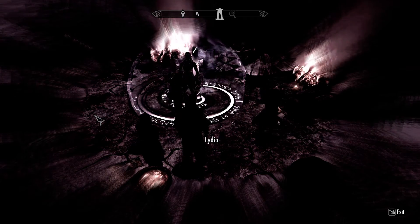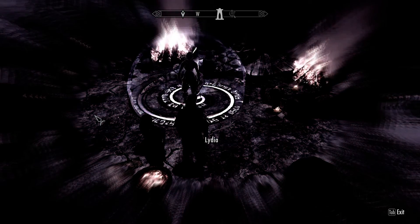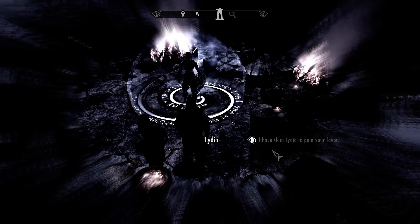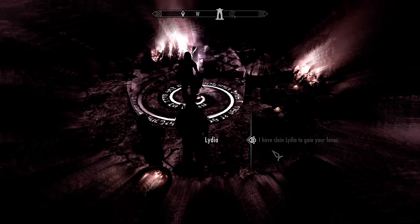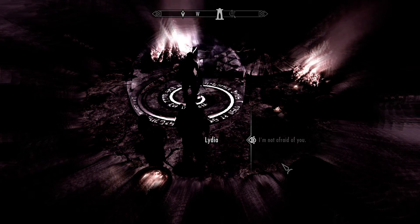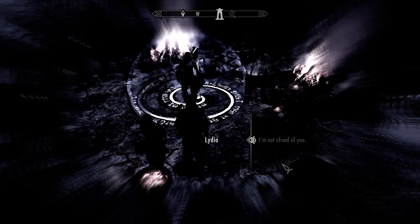'You have caught my attention, mortal. That is most unwise. Tell me, why have you slain this one who trusted you here upon my shrine?' To gain your favor and to get the Daedric artifact. 'My good pleasure is not some trophy for mortal sport. I should slay you for such insolence.' I'm not afraid of you — I'm the Dragonborn. 'Is that so? Though a heart without fear is something I can use. Perhaps you are the one I seek. We shall soon find out.'